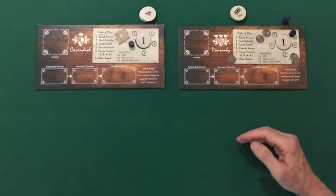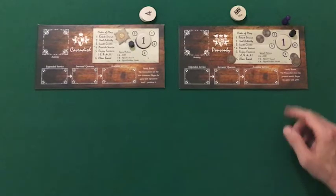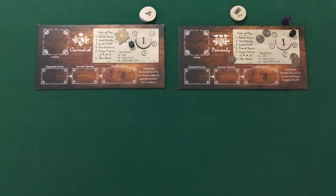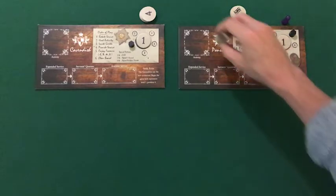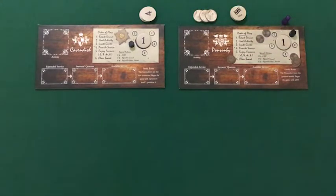Since we've taken care of the family bonus for Cavendish, let's address the family bonus for Ponsonby. The Ponsonbys are the wealthiest family, and they begin the game with 300 pounds. Locate three 100-pound coins in the box and place them near the Ponsonby player board.